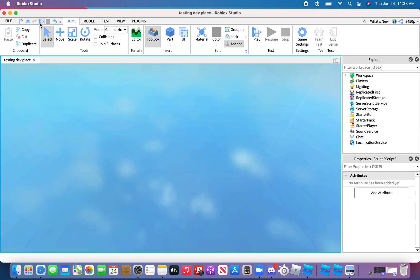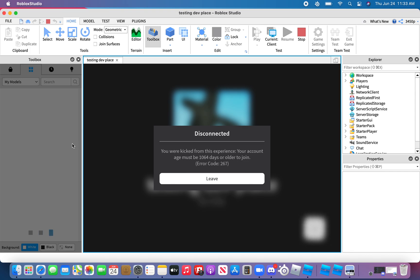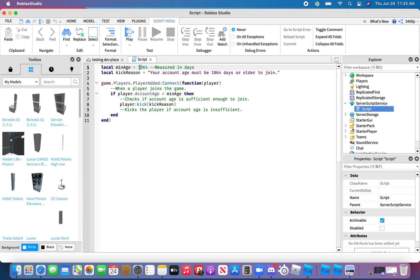Let's see if it will kick you from the game. See? It kicks you! It says "You are kicked from this experience. Your account age must be 1,064 days or older to join." That's an example when your account age is not sufficient enough. I'm going to change it back to 25 days.